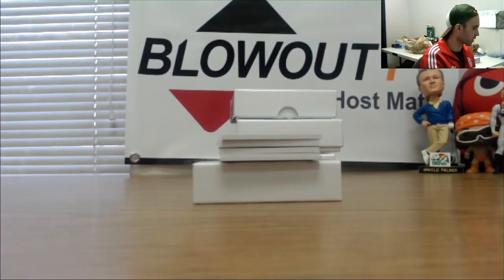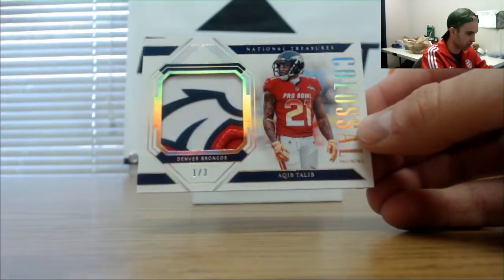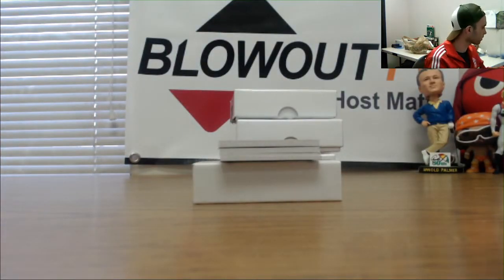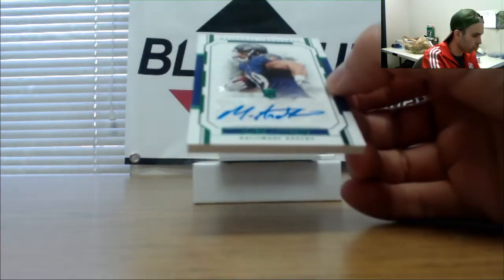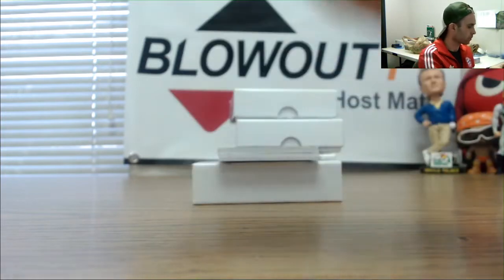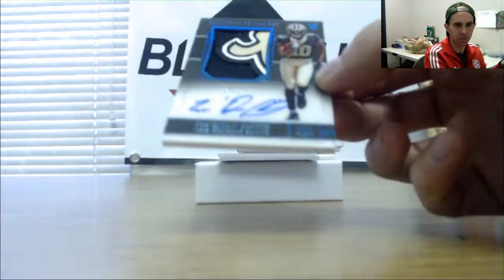One goes to 7-7 Racing — it's a cool-looking piece. Aqib Talib, one of three Pro Bowl materials patch, Broncos logo, that one goes to Air Wake. Next up, little Emerald rookie signatures Ravens three of five — Mark Andrews, one goes to 5-Wide. Nice hit right there, tier two Saints.